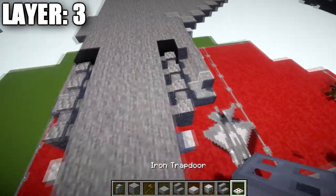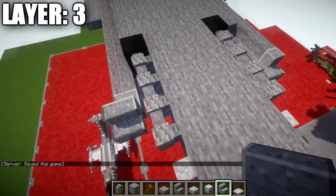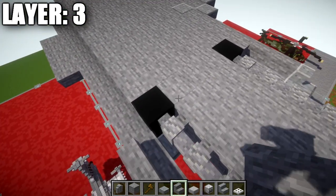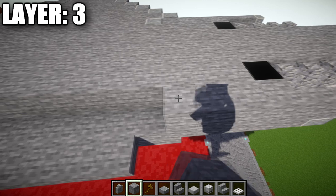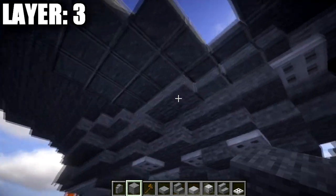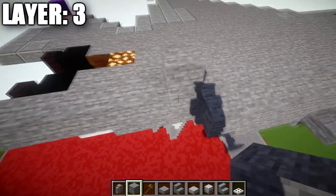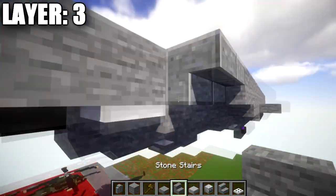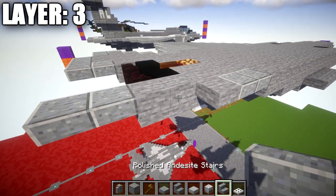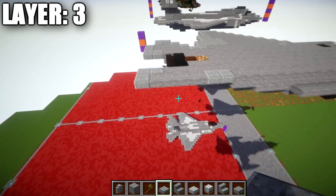Go into this section and place an andesite stair coming off the second andesite wall, then one stone stair back from it, followed by a second stone stair. Then 14 stone blocks back, followed by two polished andesite upside-down stairs, then a stone upside-down stair. Then one, two, and three stone top slabs back and a polished andesite top slab on the end.